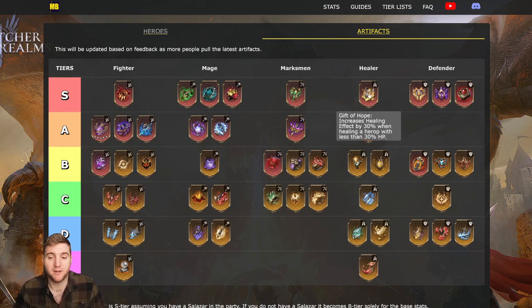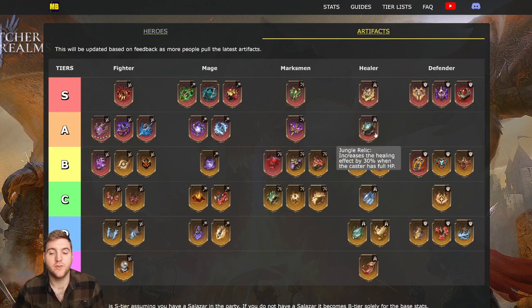Moving on to the healer section. F-tier: Gift of Hope increases healing effect by 30% when healing a hero with less than 30% HP. The reason I put this at the top is because the time when you most need to heal heroes is when they're lower than 30% HP — it would be rubbish if triggered above 80% HP. It's very clutch when it comes into effect. I use this on my Dolores in guild bosses; she can solo heal using it, and you do notice in the later stages when heroes get lower on HP, the Gift of Hope kicking in and really ramping up the healing.